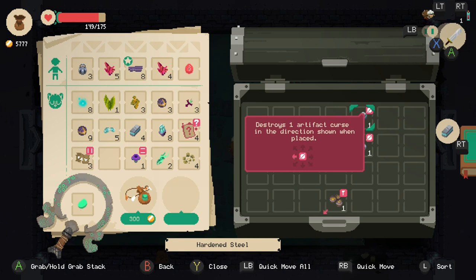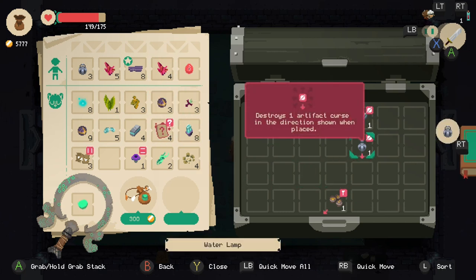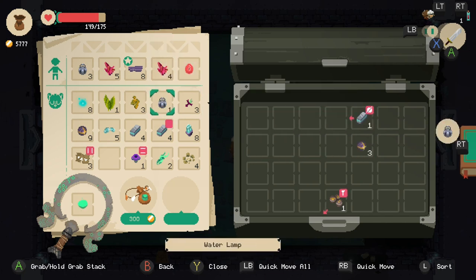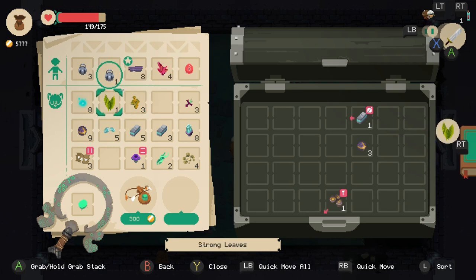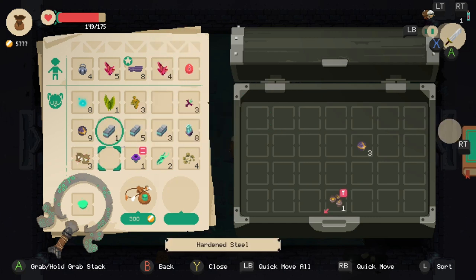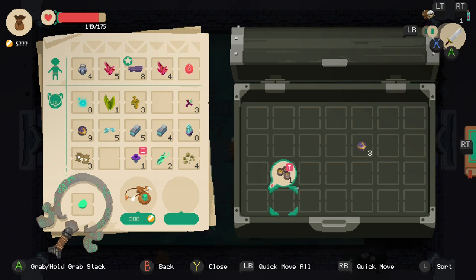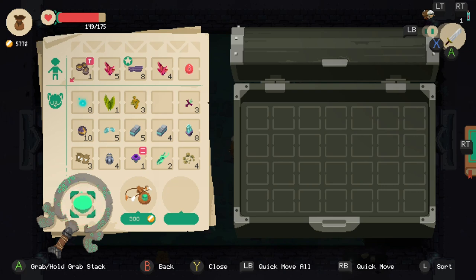Destroys an artifact curse — we'll figure that out. Those are four bars — wow that's a lot of money. Gold runes are very expensive, those are like 300, I'm going to keep those. And then I have these — I'm going to make a full stack. Go ahead and delete that — that's another 57 gold.